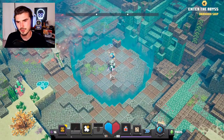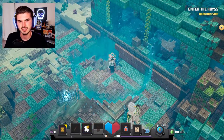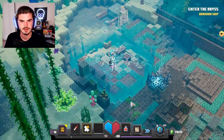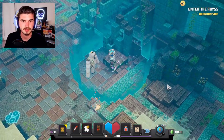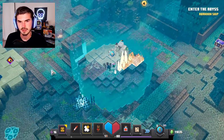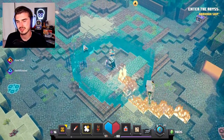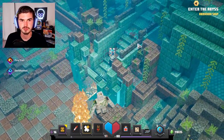No drop though — no drop at all. I am extremely surprised there was not a drop from that Elder Guardian. I'm doing a once-over to make sure we're not missing anything, but it doesn't look to be the case. Alright guys, inwards we go — enter the abandoned ship, that is our next move here.